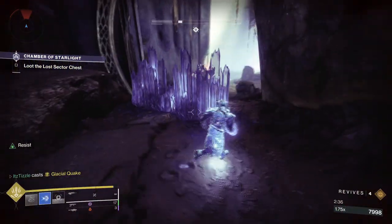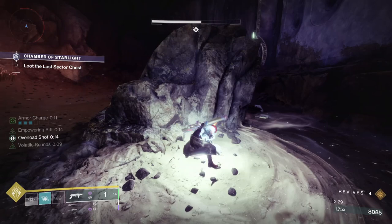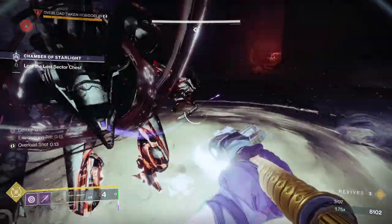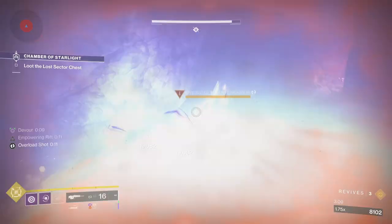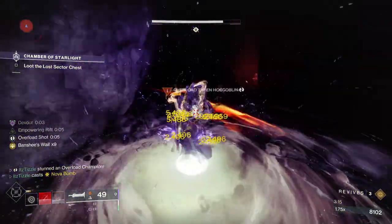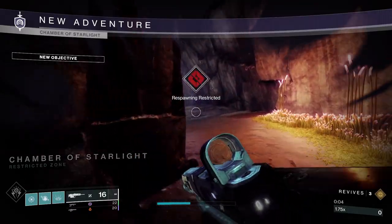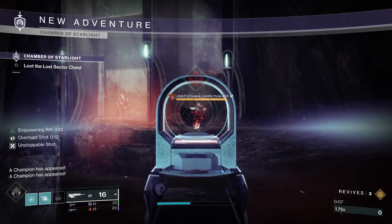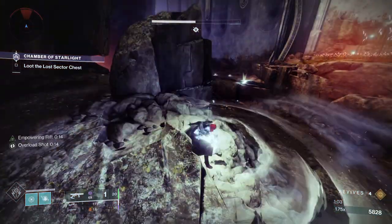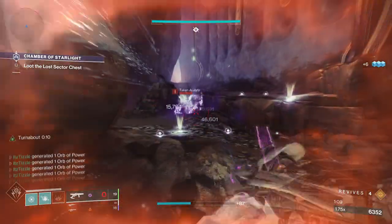Finally, we have the best exotic for stunning Overloads: the Secant Filaments. This will allow almost any weapon to stun Overloads, including things like rocket launchers. It won't work with exotics that have intrinsic stunning capabilities like the Lament with built-in anti-barrier, and it seems bugged with the Medieval Champion Artifact mod, but it works on pretty much everything else. In the background footage I have an unstoppable scout on, and when I'm in my Empowering Rift it allows me to shoot Overload rounds with my Scout Rifle. This does not work with Healing Rifts, and Devour only activates when running a Void subclass. But overall, a great exotic piece for dealing with Overloads.